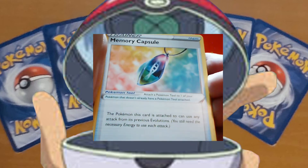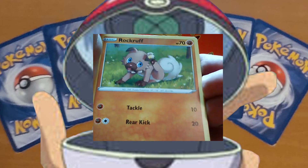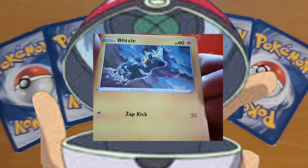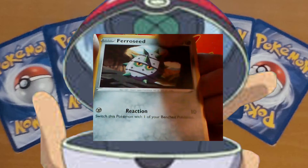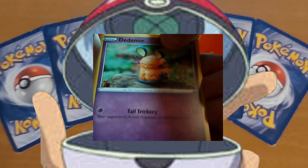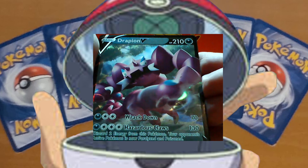Water energy, Memory Capsule, Go-goat, Ferrothorn, Rockruff, Bledsoe, Skiddo, Ferroseed, Pedene, Reverse Hollow Carracosta, and a Drapion V.